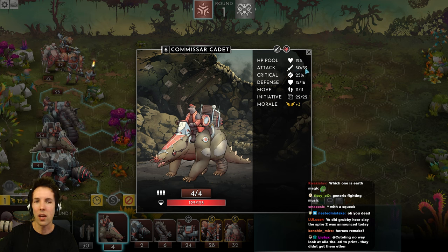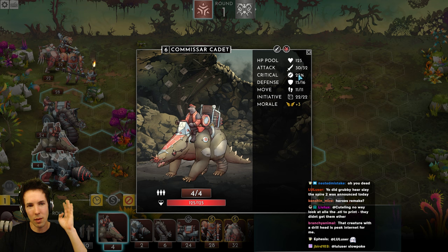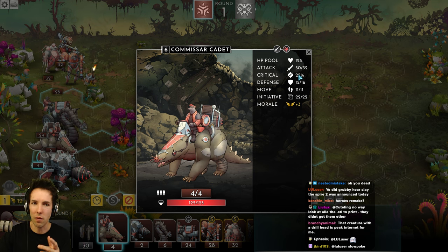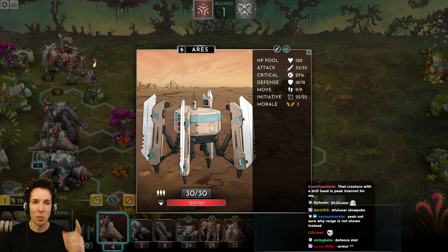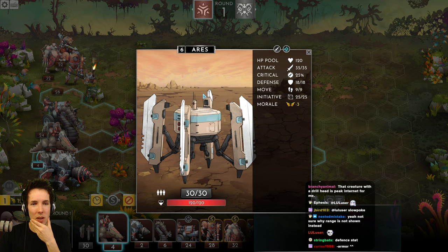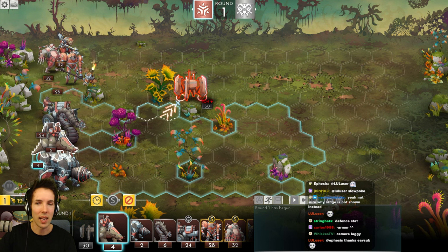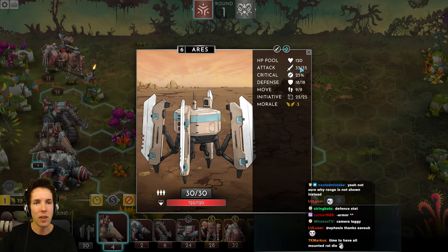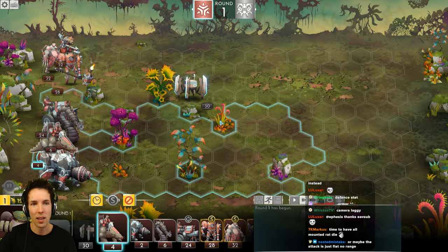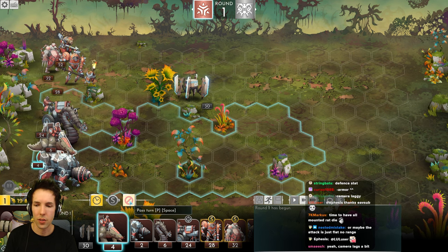I do 30 to 32 damage with a 25% chance to crit. I have 4 units, so if it's 4 times 30 with no crit that's 120 — but it says 104. Does that mean he has 16 armor? Actually 18, so roughly 128 minus 18 gets us near 104 — it must be the average of my two attacks. When he hits me back, he'd do 30 times 35 damage which is roughly a thousand, and I have a health pool of 125 times 4, so I die. I'll issue a wait command.